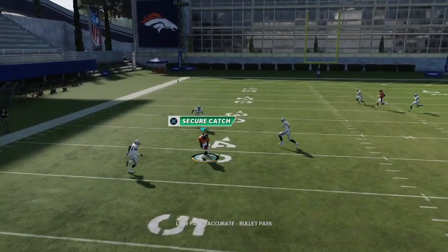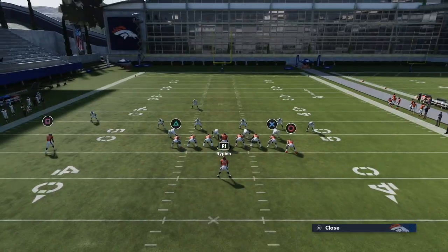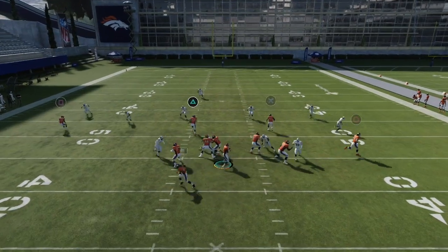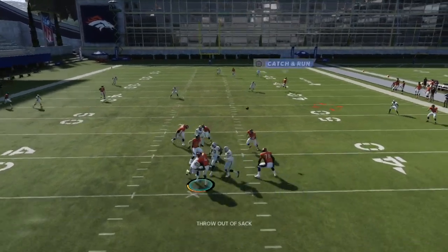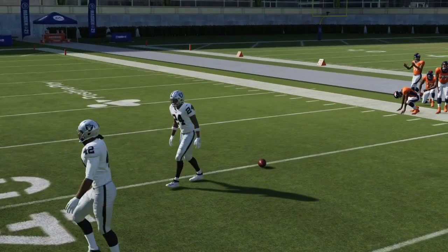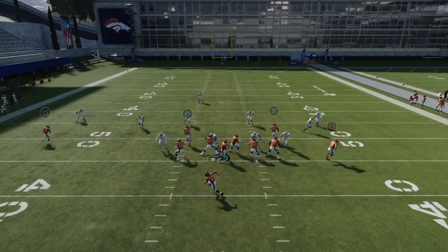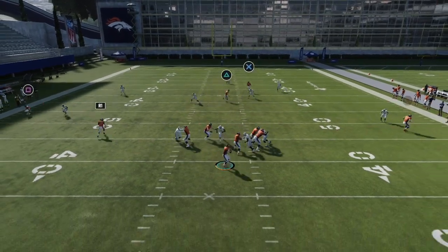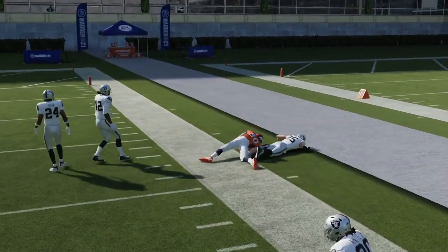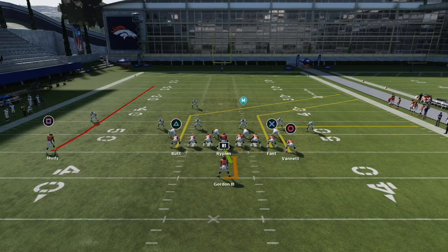The halfback wheel is money all day long in that pocket. We try to wait and hit our crossing route to the sidelines — it's wide open. Even after doubling the pass rusher, we're able to get in there and hit that big play to the sidelines with the crossing route. We have two routes that destroy zone coverage — zones can't play both, so they have to user one, and whichever one they cover, we throw the opposite.